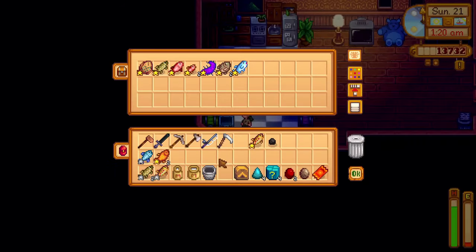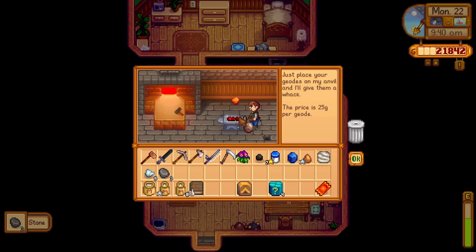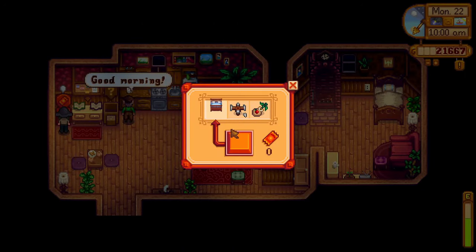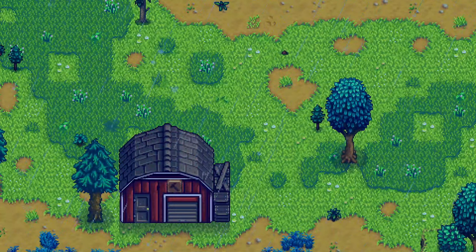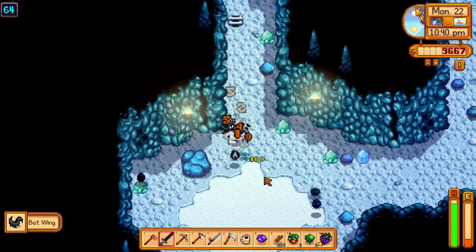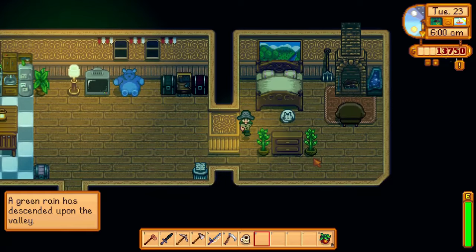So I went back home, storing all of my items and going to bed. I opened the geodes and mystery boxes I had the next day at Clint's, and exchanged the prize ticket for a blue striped bed. I finished the homecooked bundle with some milk, upgraded my barn, and got a really lucky treasure chest on day 50. I also went into the mines to work on my combat skill, reaching level 8 farming and finally leveling up my combat.